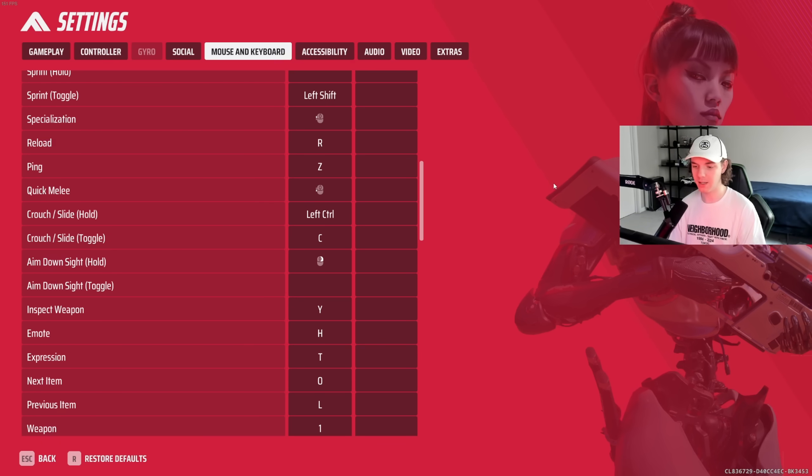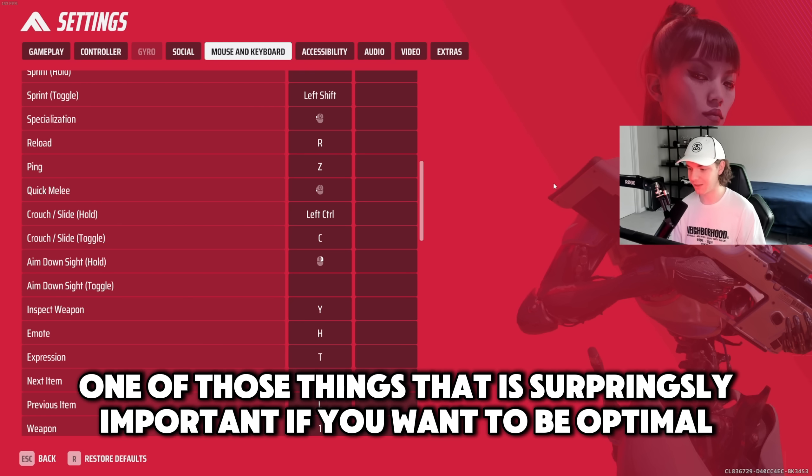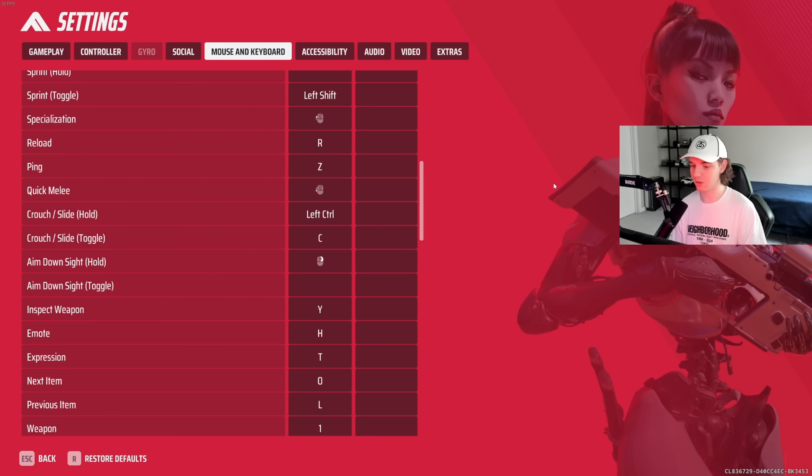Reload is R, ping is Z. Some people like middle mouse click for pinging — I don't recommend this. I recommend Z, because if you're shooting at people and you want to ping them at the same time, you would have to take a finger off your mouse to ping them with middle click. You do not want that. Sometimes you can ping people through trees to track them through foliage. Have your ping set to something you can hit with your keyboard hand. Don't use middle mouse click.